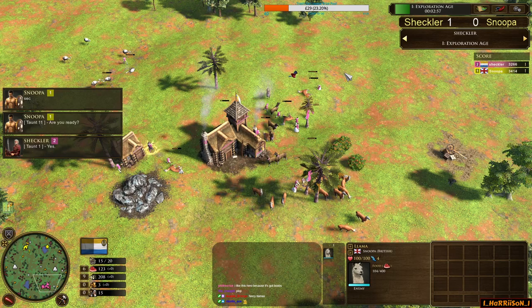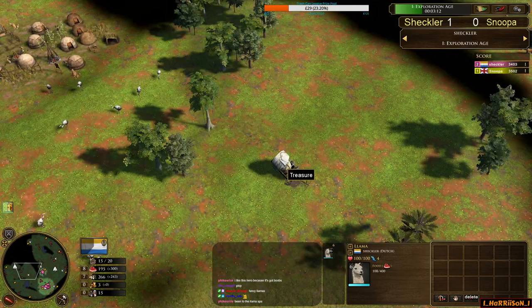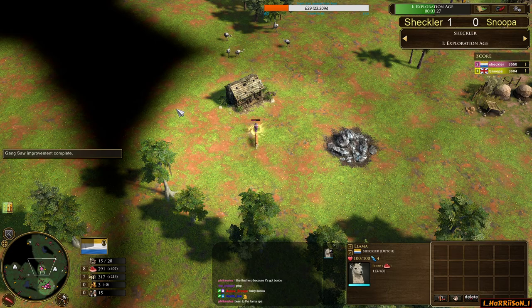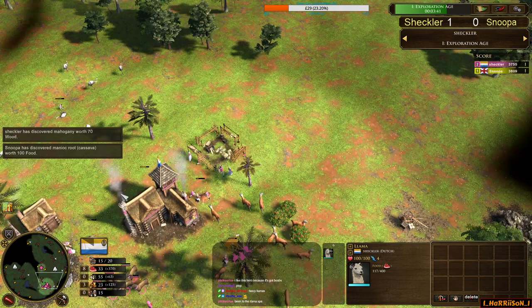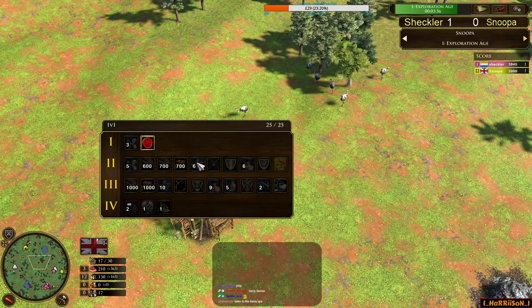6 to 2 llama advantage for Sheckler. Sheckler aging up with 15 vills — I haven't seen Sheckler adopt the religion of the 14-vill age up yet, but having six llamas in a decent transition will make me feel a lot better. He's scouted 17 woods and going to push forward for that treasure, though he has a very wood-heavy economy in transition. He cracks shot the Jaguar and tries to save his treasure. Now, the forward manor house — is this early map control, vision for Snooper, or is Snooper looking to go age 2 here?